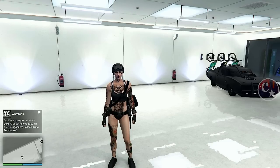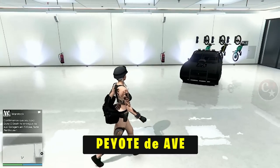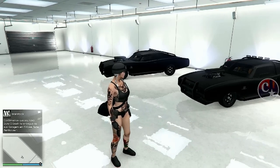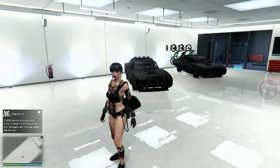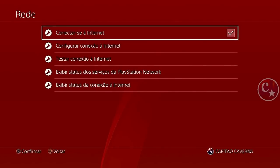Faça primeiro com veículos mais baratos. E lá no modo história, a gente vai precisar do peyote de ave, porque senão você não vai ter o seu dinheiro retornando na sua conta. Chegou os dois do Duke O'Dead — só o que eu simulei. Mas agora é pra valer, tá galera?